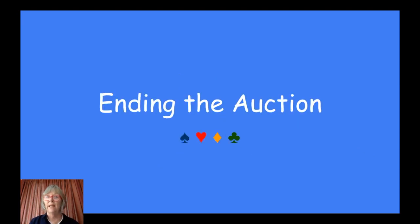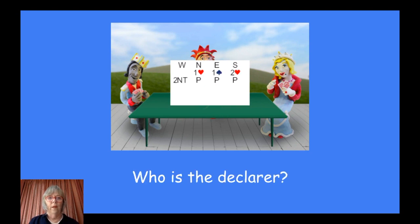Ending the auction — just like any other auction: go, go, gone. Pass, pass, pass. When you finish the auction, someone's going to play the hand. That's the second part that happens, and you need to know who that person is.